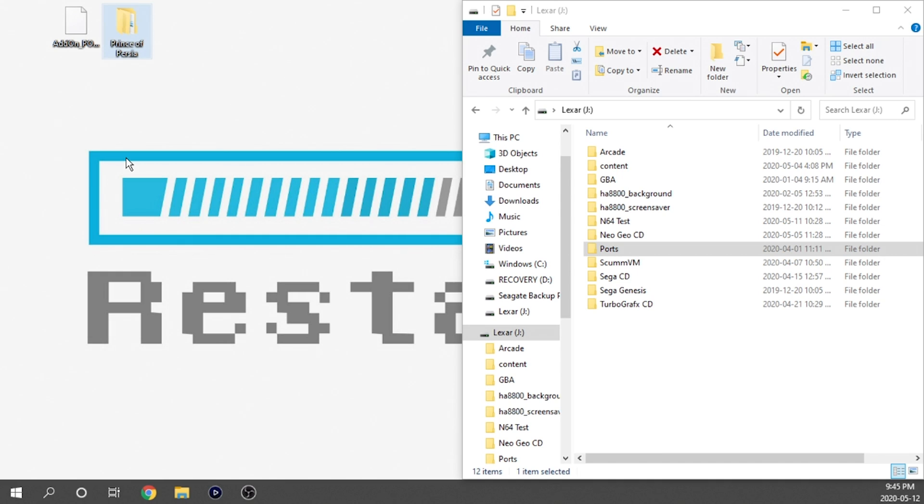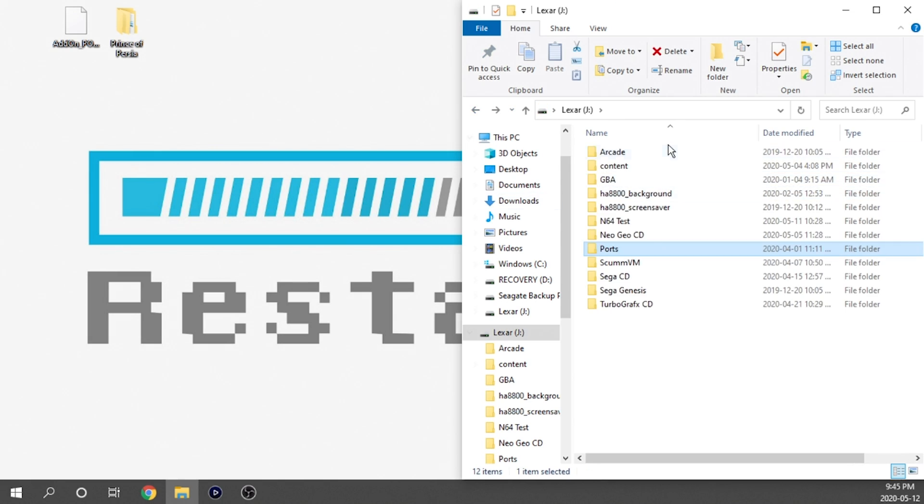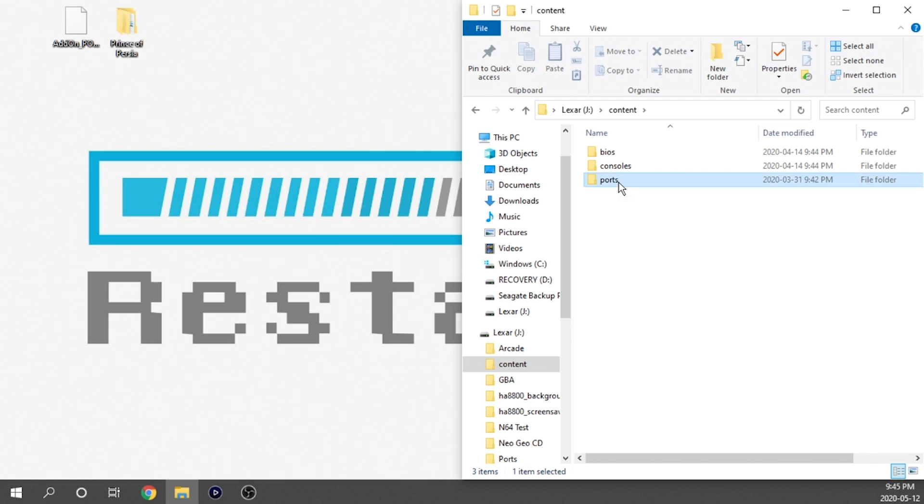All we need to do is load these things onto our USB drive. The UCE file can actually go anywhere on the USB drive — I've already got a ports folder from the Cave Story port and the Flashback port, so I'm going to dump it into that folder as well. Next, we need to load up our Prince of Persia game data and go into our content folder. If you don't have one, you'll need to create a content folder, then go into ports. I'll grab our Prince of Persia folder and dump that in here too.